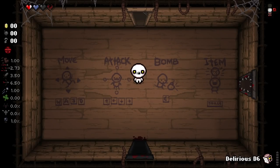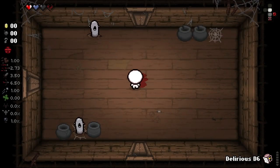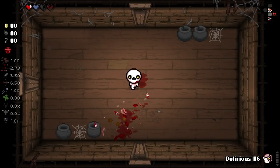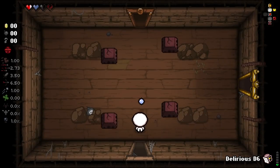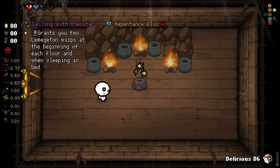Essentially, when we get hit, we're going to switch character based on how much charge we have in our pocket active. Our pocket actives all have unique effects. You can also see we have a weird mix match of health up here, but it's a very intriguing character indeed. I don't know what any of the actives do. I know that the Delirious D6 isn't just a standard D6, and likewise for the other Delirium pocket items.